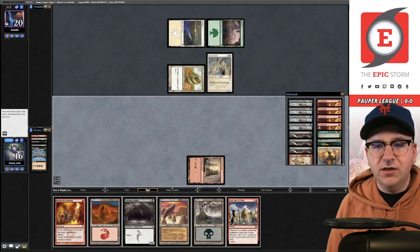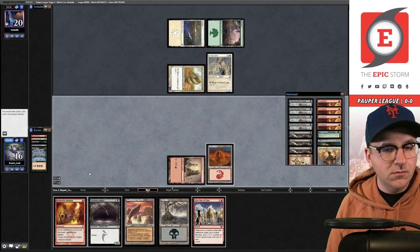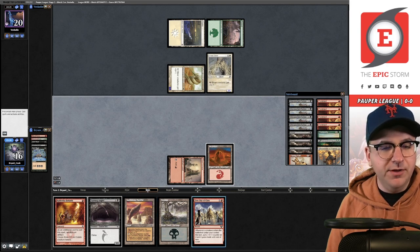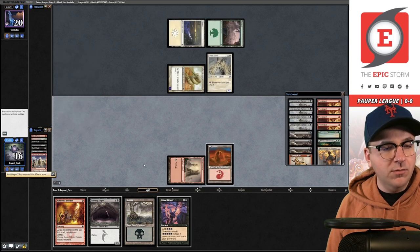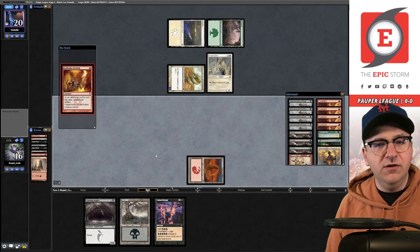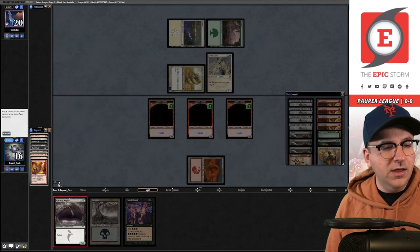Trying to figure out what to do here. I need to play the Mountain — I'd have one black floating, so I think I'm better off trying to draw another Gurmag Angler. Let's cast First Day of Class, discard the Needle to rummage. Rite of Flame doesn't do me any favors, so it's Rebirth sacking the Great Furnace, and then Gurmag Angler.